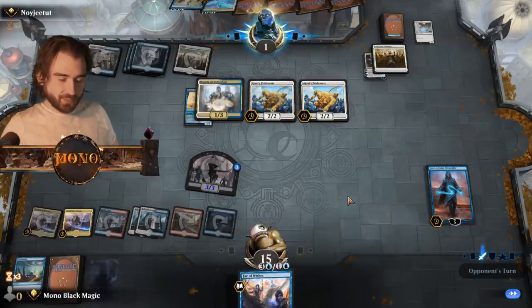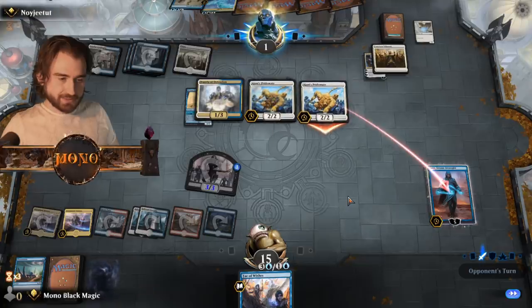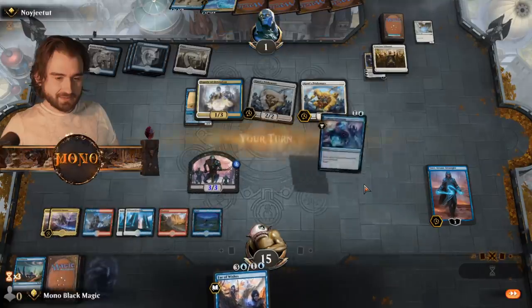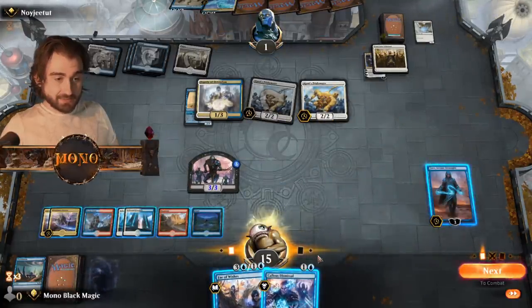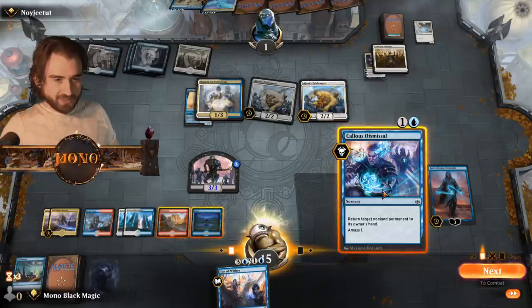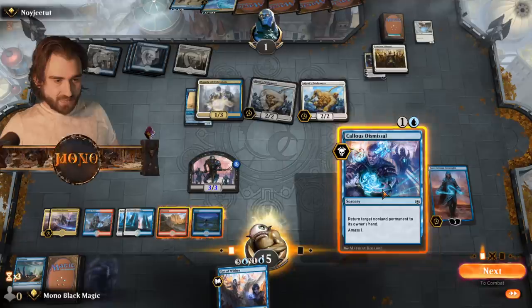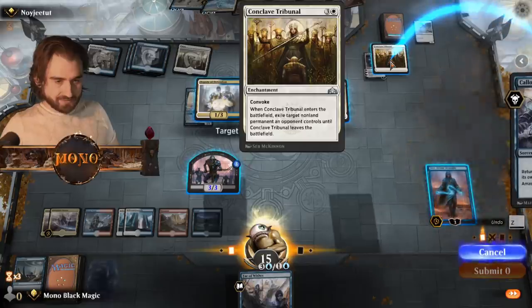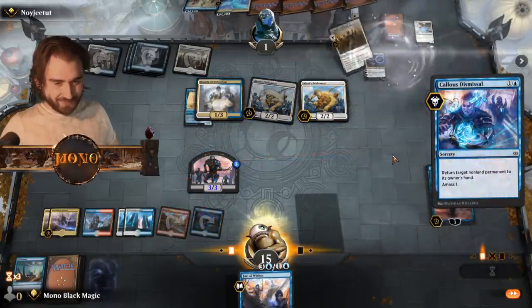If we draw another white here, we could clear out the board I guess — that could be pretty good. Goes in — smack damage. Little did he know, little did he know. We can bounce a Conclave which can tap down the Adjonis Pride Mate. Can we win with Feywishes? Maybe we can.